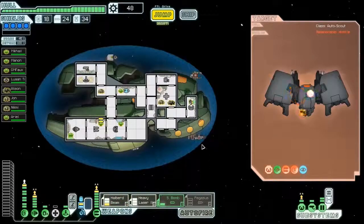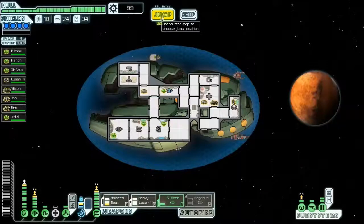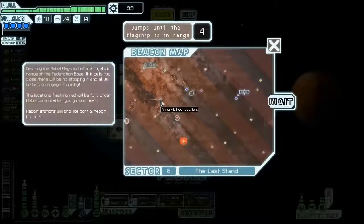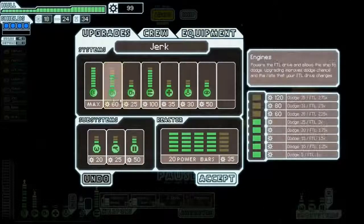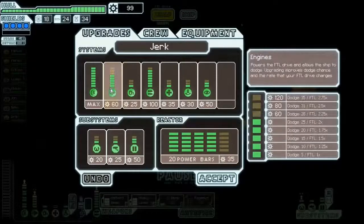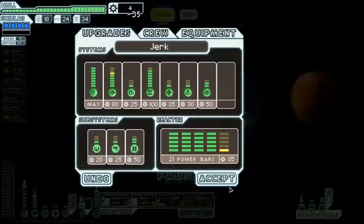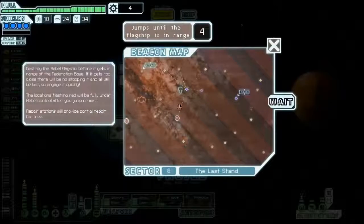You're not dodging this. 47 scrap and nothing else. So, in case we do encounter the Rebel Flagship first, I'm not gonna go for the stupid achievement that would unlock the other thing. It's just something that I feel like I could win this. We're gonna up our engines one more time — every little bit of dodge counts. I'd prefer to have 50% dodge by now, but I went with four shields instead. I don't know if that'll bite me in the butt or not.